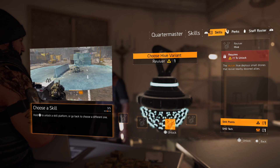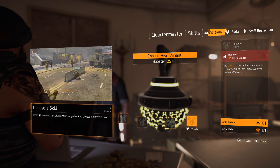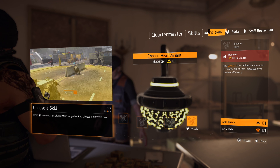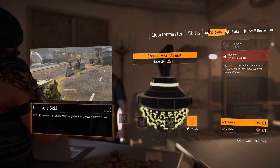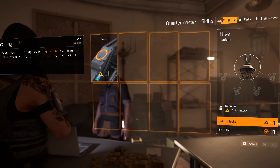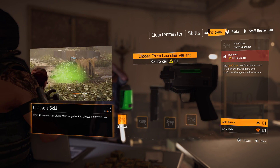Reviver hive — small drones revive nearby downed allies. That's cool, it's a bit like the health box from the first game. The booster hive delivers a stimulant to nearby allies, increasing their combat efficiency. Chem launcher is another new skill — a cannon that disperses a cloud of gas that repairs and reinforces the agent's and allies' armor.